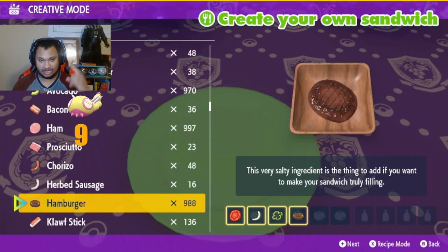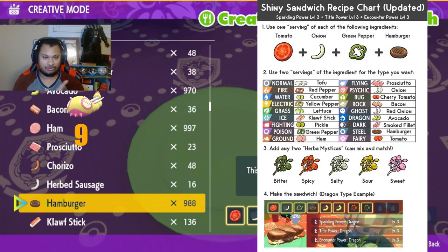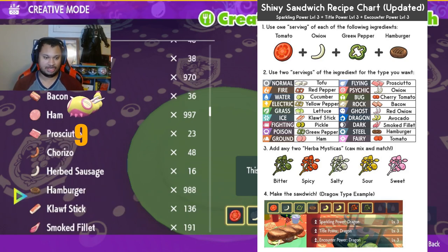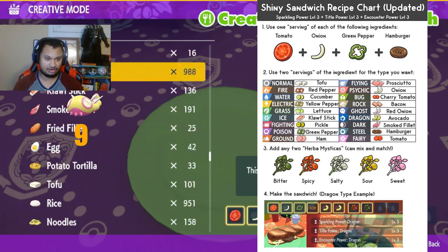And then you're going to refer to this chart over on the right hand side, where it's going to show you which ingredients you need for each sandwich. In this case, we are making ghosts, so we need two red onions.